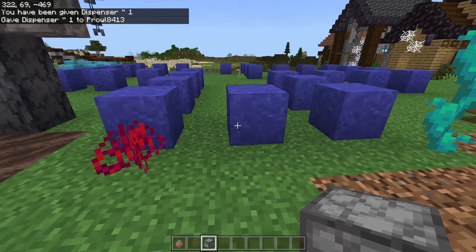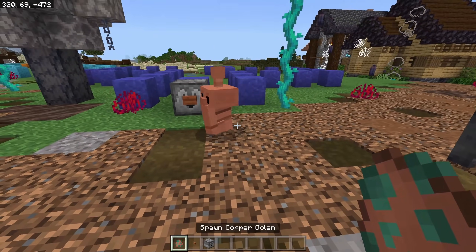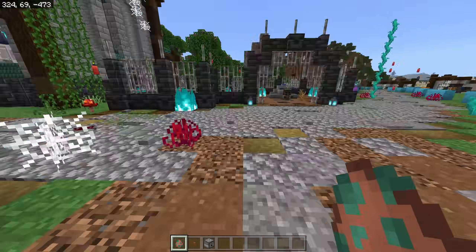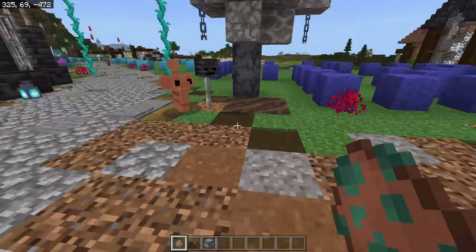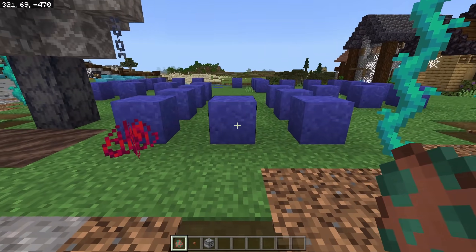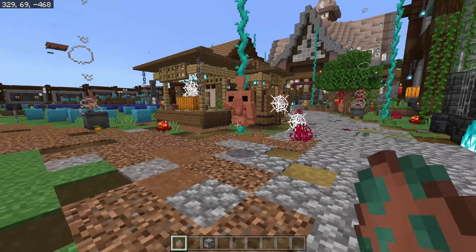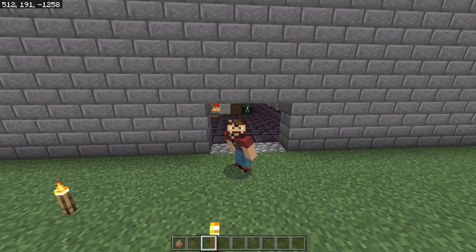You could even put a dispenser with an axe item inside near a button, so periodically a golem would press that button and the dispenser would scrape the oxidation off of them. Since they oxidize over time and eventually turn into green statues, you could let that happen and manually clean them off as base maintenance, or automate it with a dispenser so they essentially clean themselves off.